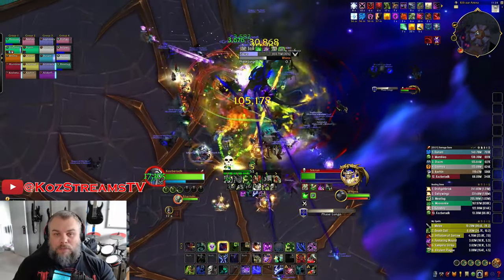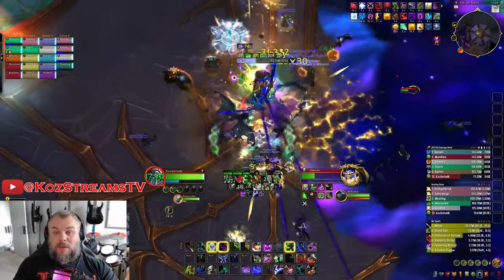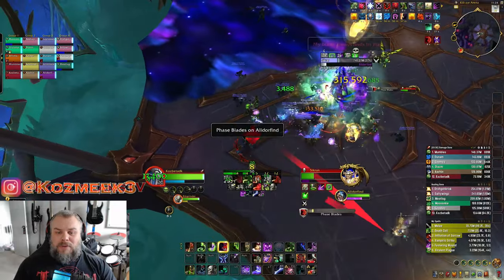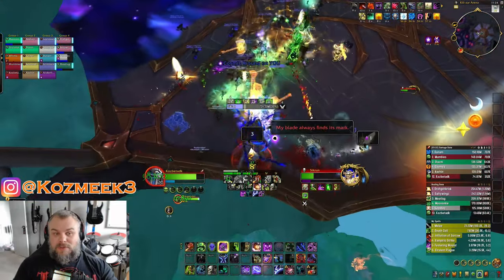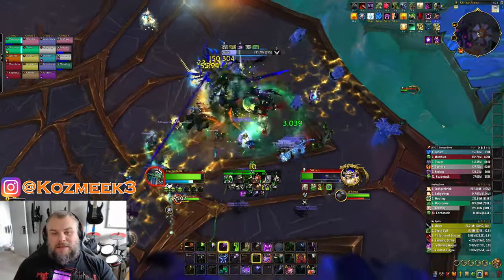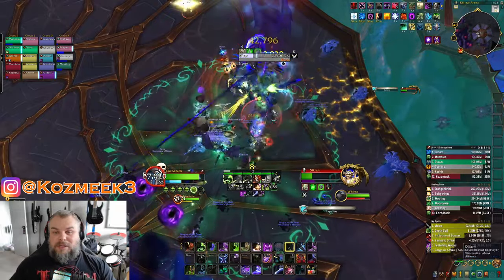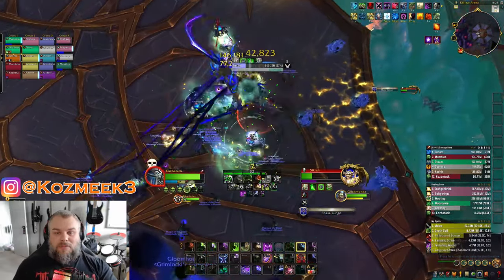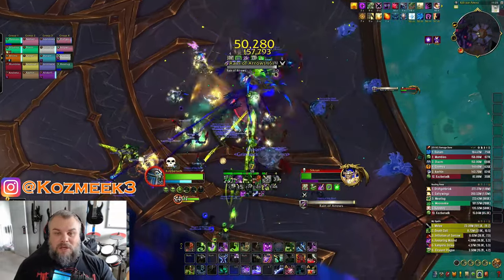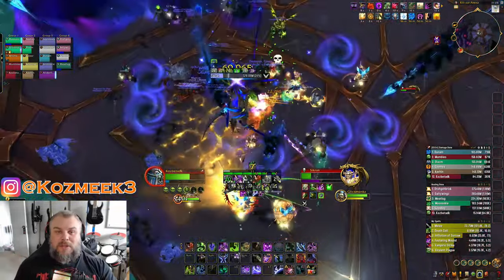We did a thing where we just kited the boss around the outside of the room. The reason for that is when we tried keeping the boss in the middle, the room filled up way too quickly and we ran out of room — because every time you blow up the cosmic simulacrums, the room starts to fill up with puddles. So we take it out to the side, get the Decimate, blow those up, puddles get left on the ground, and we continue kiting the boss around the outside. I think that's going to be the strat even on live.